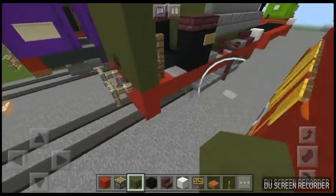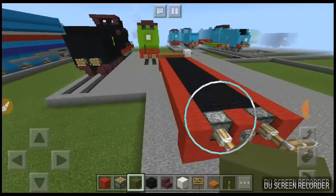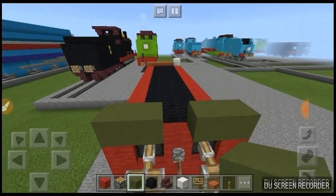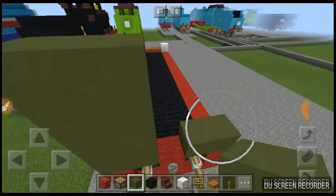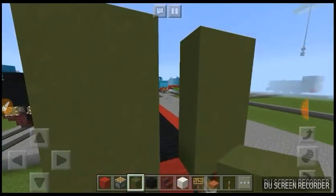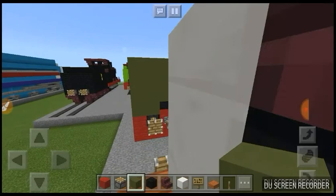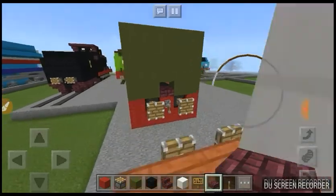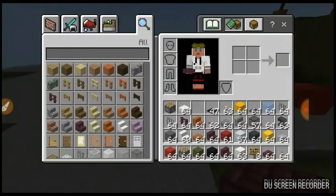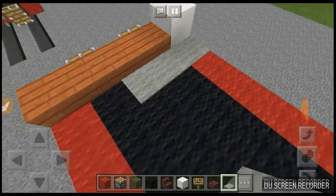Then you want to get green terracotta and have it four blocks tall. Make sure you leave a space in the middle — one, two, three, four. We'll just leave one block at the bottom, then go down like that, and make sure you leave the bottom block. Then you want to get another brick slab and add it right there. Now you want to get light grey carpet and just add a cross between the slabs and the quartz.